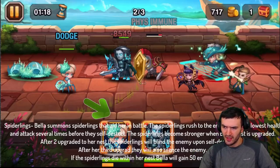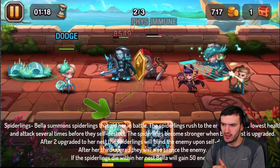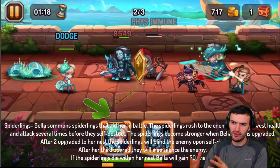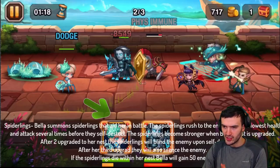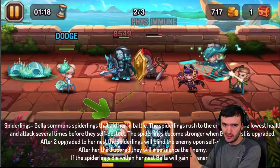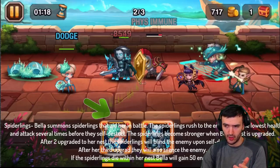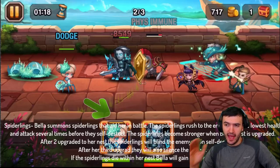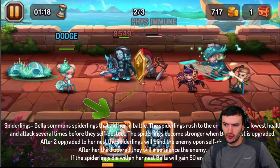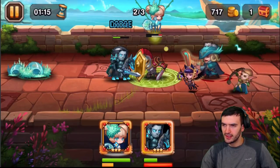Now let me go into her second ability — the spiderlings. Bella summons spiderlings that aid her in battle. They rush into the enemy with the lowest health and attack them several times before they self-destruct. The spiders become stronger when Bella's nest is upgraded, so the more you upgrade her nest, the stronger your spiderlings will become. After two upgrades, her spiderlings gain a blind effect. After three upgrades, they get a silence effect. If the spiderlings die within her nest, she gains an extra 50 energy — a small added bonus. She's great at building energy, so it works out pretty good.